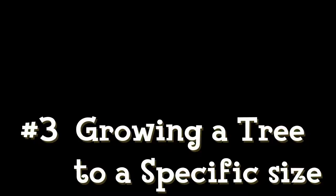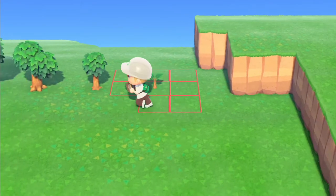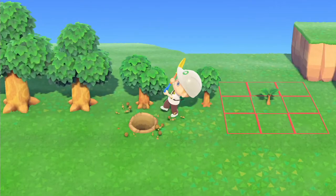Now we want to grow a tree to a specific size without it growing bigger in the future. As an example, you can see there are eight squares around each tree. If you plant a fruit or nursery tree in any of those squares it will stop the tree from growing further.